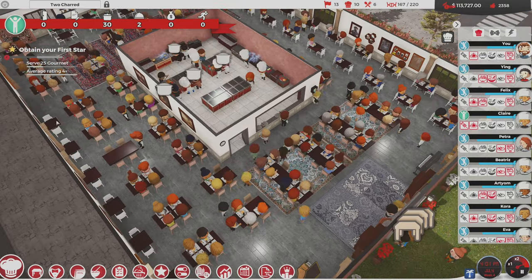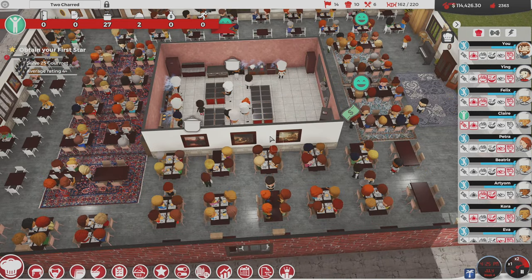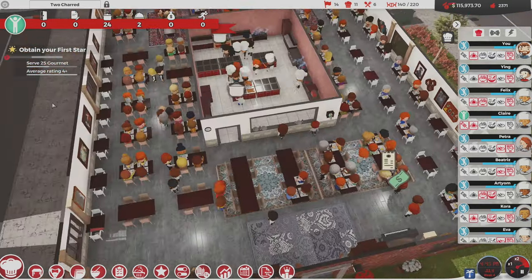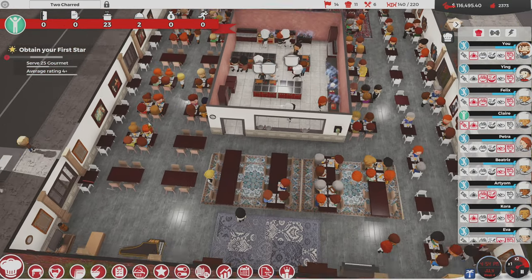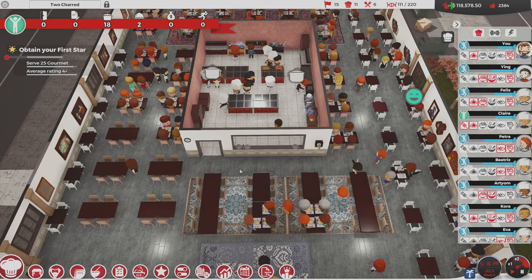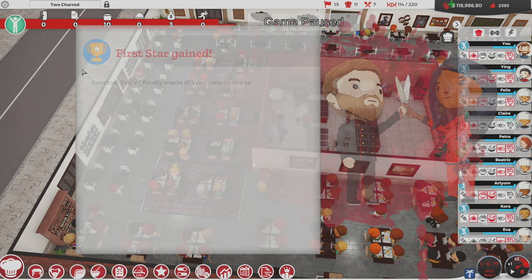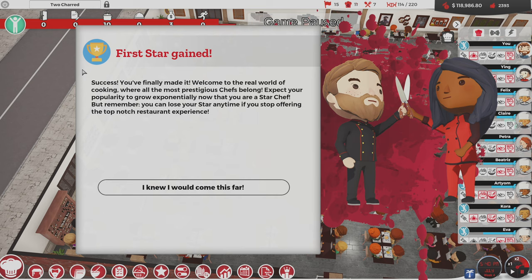What if this restaurant gives us our star? Brand new restaurant, like the fourth week of operation, and just — here's your one star. These people know what they're doing. Here it is, we're gonna do it! 'First star gained! You finally made it. Welcome to the real world of cooking where all the most prestigious chefs belong. Expect your popularity to grow exponentially now that you are a star chef — but remember, you can lose your star anytime if you stop offering a top-notch restaurant experience.'